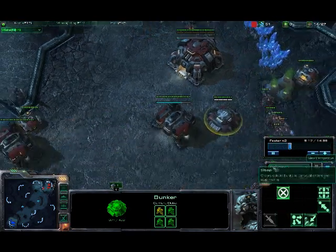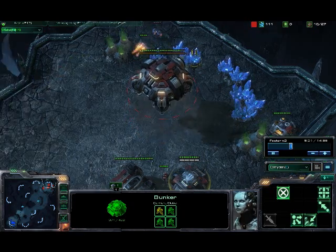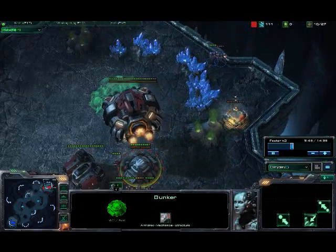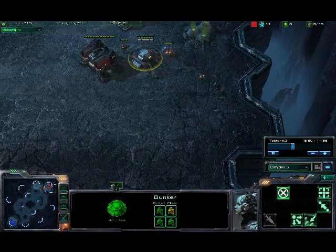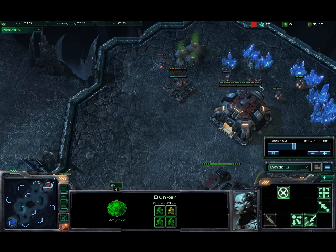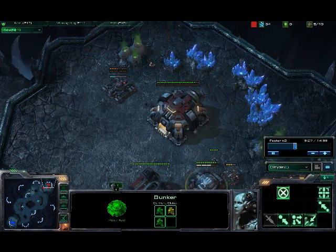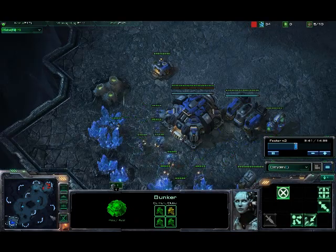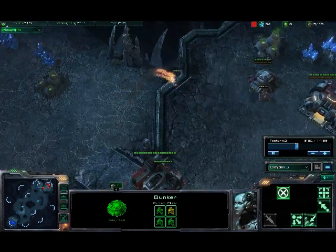So that's basically the build. I'm going to fast forward — taking out a supply depot, obviously. Reapers have plus damage to buildings. So basically, if you get two SCVs with one reaper, you're winning because of the amount of money they've lost.